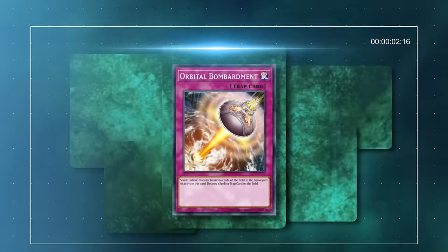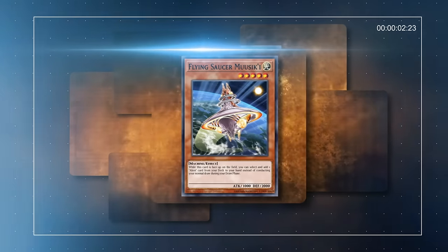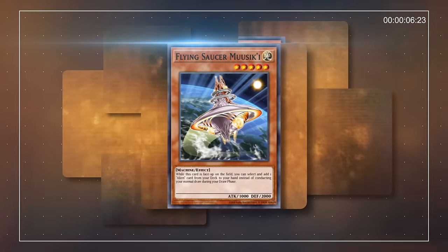So unlike the cool aliens you see in movies like The Predator, Destroy All Humans, or well, aliens, think more of the cone heads bunched into an archetype with an incohesive strategy. This and more will help you understand easily — and we mean easily — why the aliens failed in the TCG.